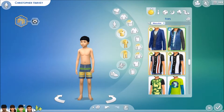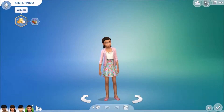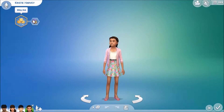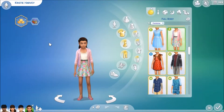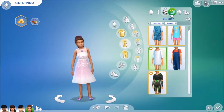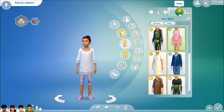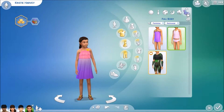And then there's his twin sister, Christy Harvey. She is a whiz kid and she's a bookworm. So this is her everyday outfit, her formal, her athletic, her sleepwear, her party wear, and her swimwear.